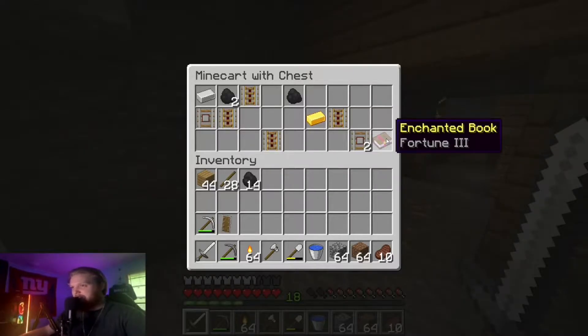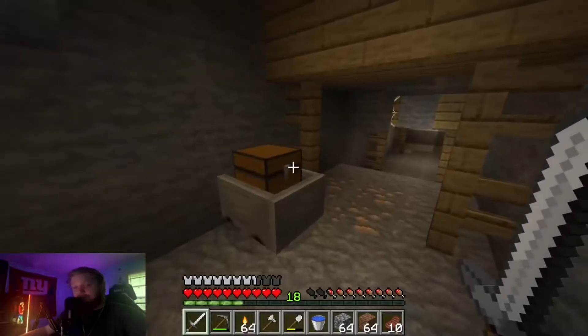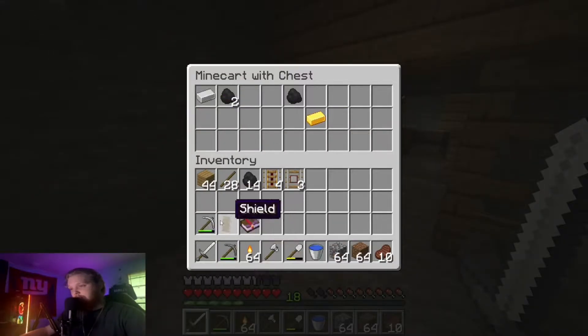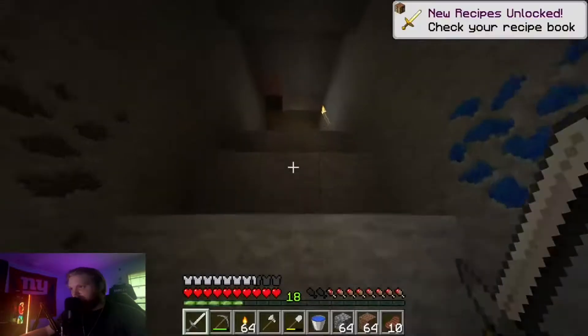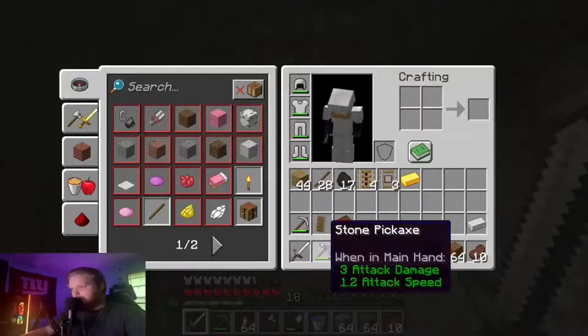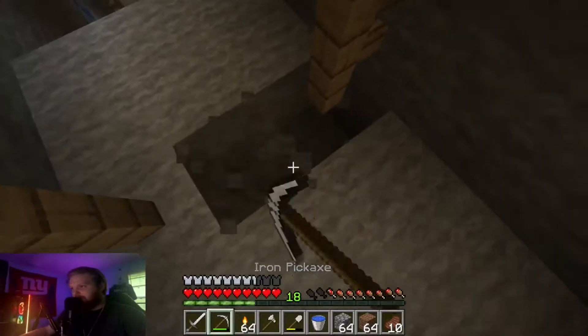Fortune 3 out of a chest in the mine shaft — that is absolutely insane. I cannot believe we just found that. I'm definitely going to be saving that for a diamond pickaxe. I believe I found another chest up here, so let's see what we have in there. There's also another emerald here, so I'm going to pick that up.